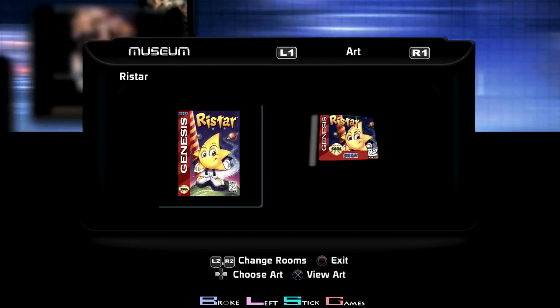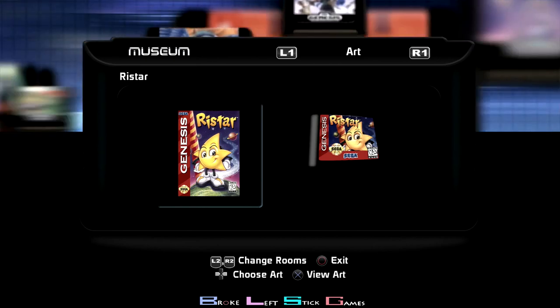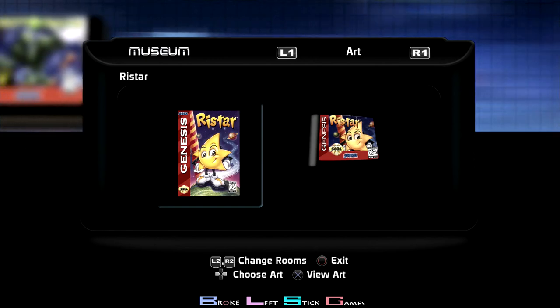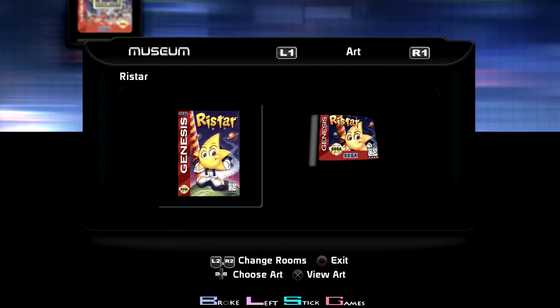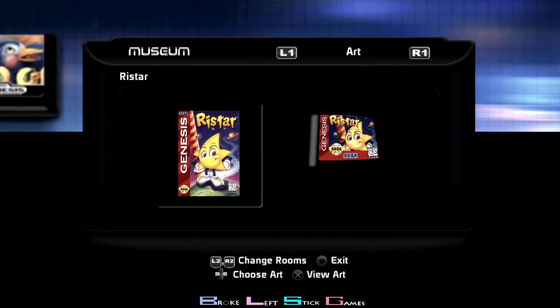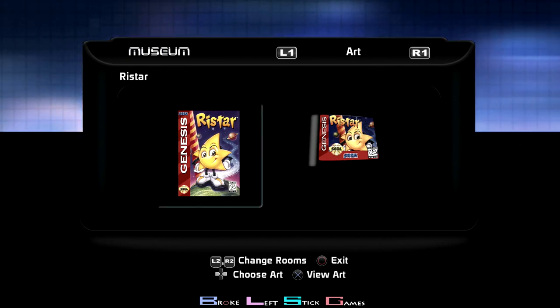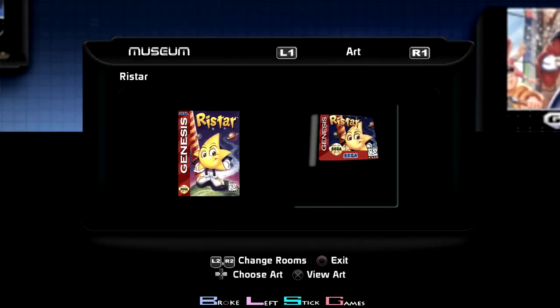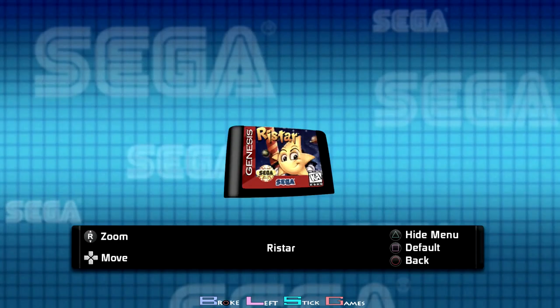Ristar — you have to get five stars, and there's a little code you can put in the options menu that lets the stars be seen as little blue stars on the map, making it really easy to find the five stars. You should probably get this by the end of the first or second stage. Not very hard. Kind of a cool game, but it was annoying because of how janky the controller is compared to the original Genesis controller.